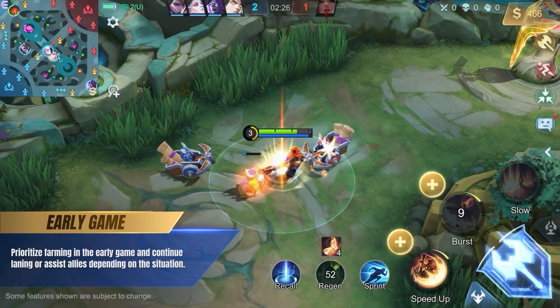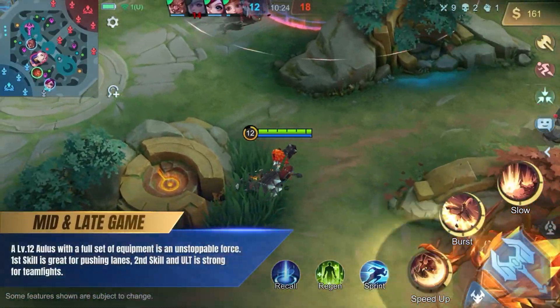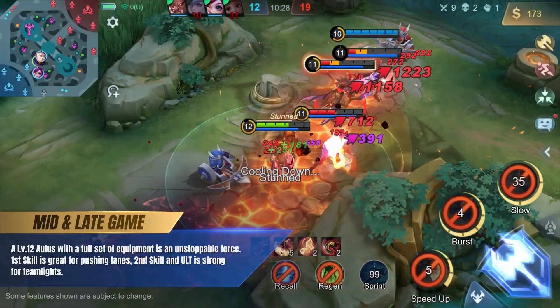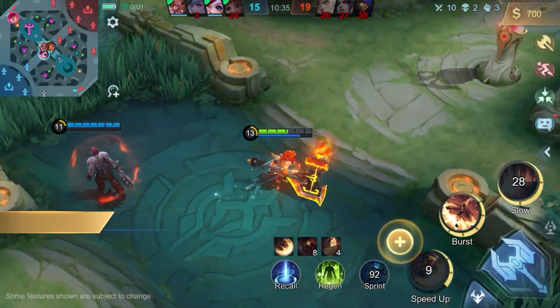Aulis should focus on farming in the early game, and push lanes or help teammates based on the situation. After hitting level 12 and building some key equipment, Aulis will reach his full potential. He can quickly get around to push lanes and help teammates with his first skill, and his second skill and ultimate make him a powerful force in teamfights.